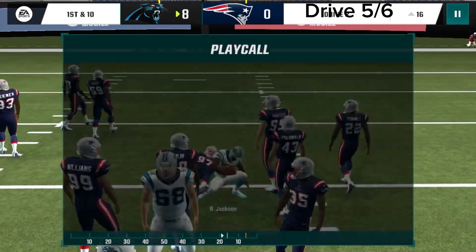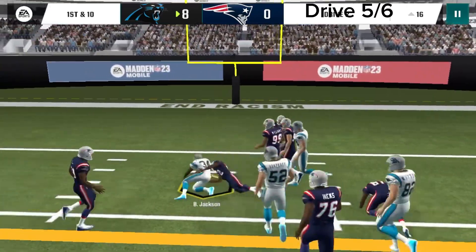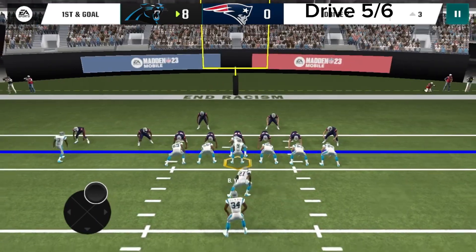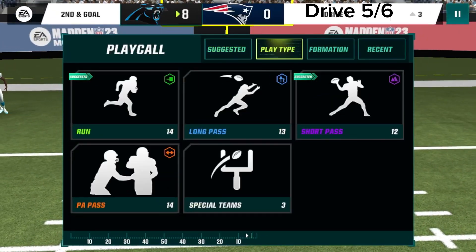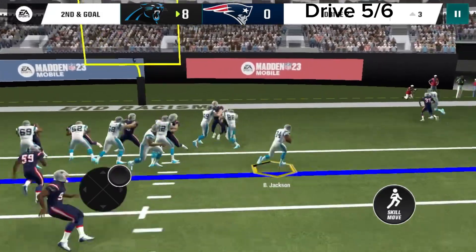Fourth and two — we're not allowed to kick a field goal so we're gonna have to run the ball and do halfback plunge, which we play our cards right and get the first down. Halfback plunge again — we run that and get the first down and almost a touchdown. Should have done quarterback drop, so we do halfback lead drive and get nowhere. But we still get the touchdown.